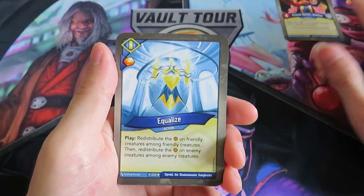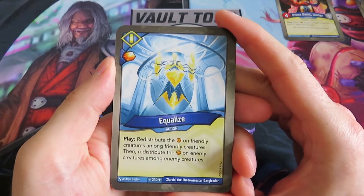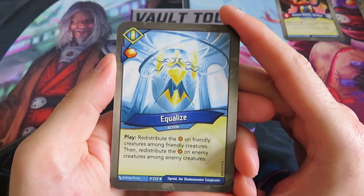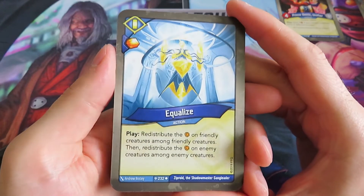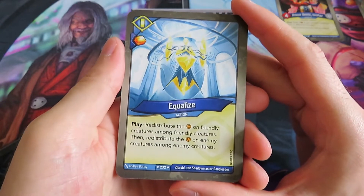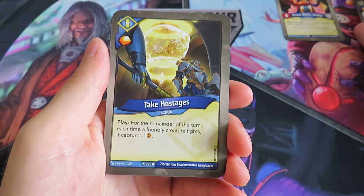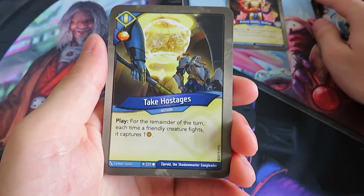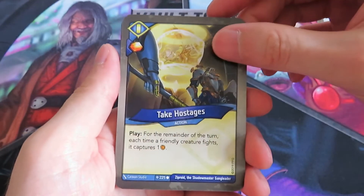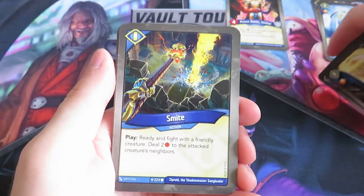Then we have another action card: Equalize. It gives you an amber and says play: redistribute the amber on friendly creatures among friendly creatures, and then redistribute the amber on enemy creatures among enemy creatures. That's quite nice - when there's a lot of capture tactics in play, you can redistribute it to one creature and destroy that one. We've got Take Hostages as well - for the remainder of the turn, each time a friendly creature fights it captures one amber and gives you an amber. We've got two of those.